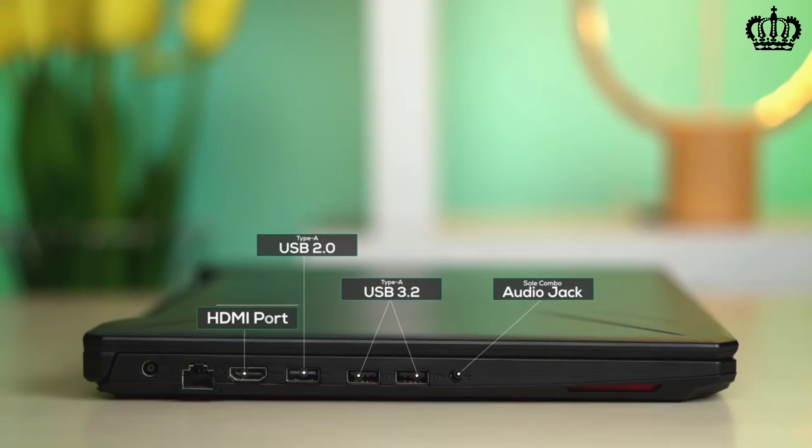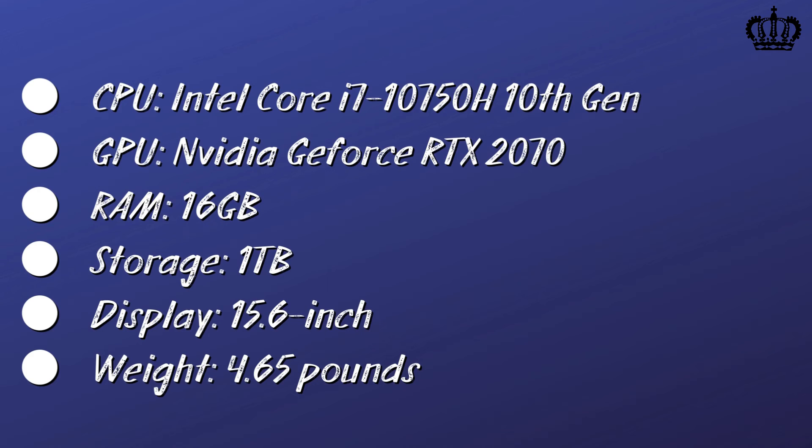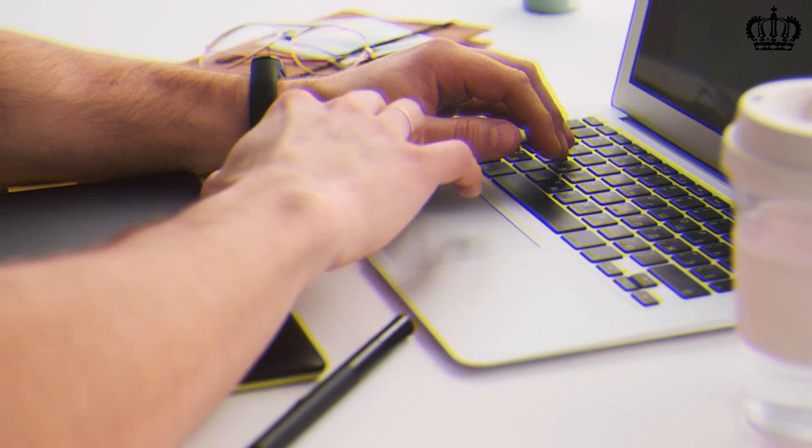Despite all this, you will appreciate the power and small footprint of this model and the fact that it has all the main features for gaming. Specs: CPU — Intel Core i7 10750H (10th gen), GPU — NVIDIA GeForce RTX 2070, RAM — 16 gigabytes, Storage — 1 terabyte, Display — 15.6 inches, Weight — 4.65 pounds.